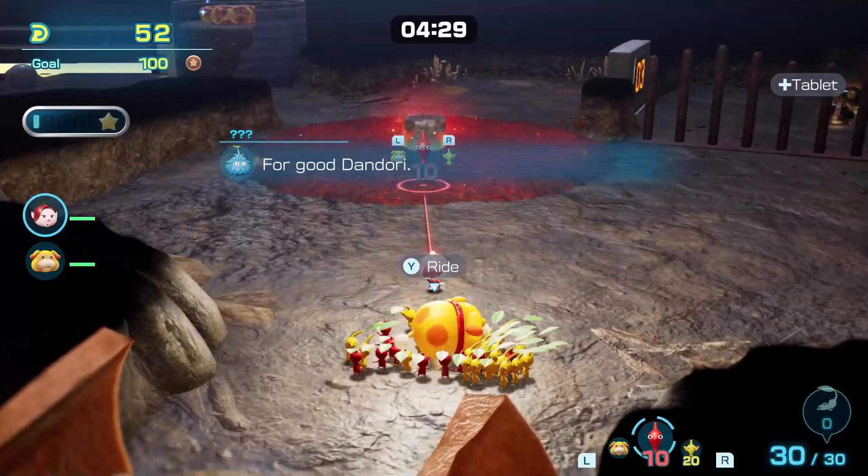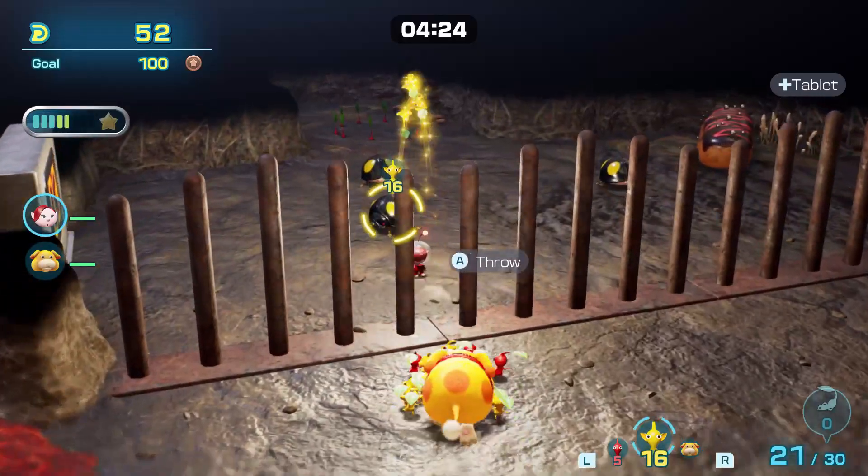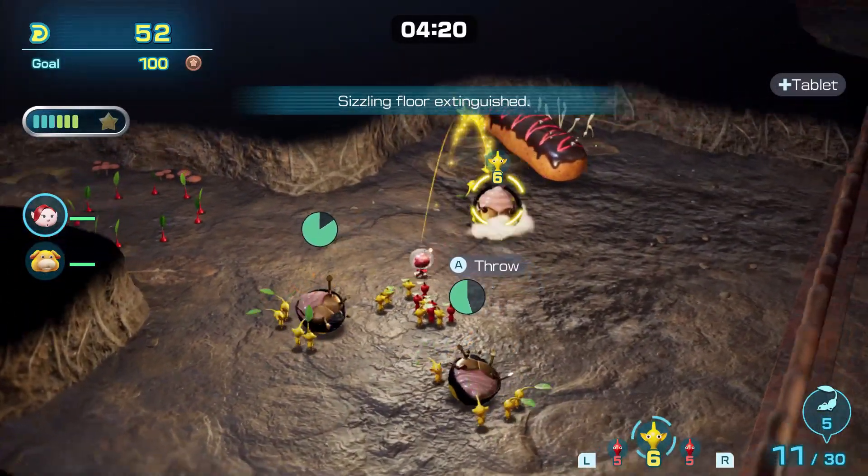Use red Pikmin to cool the lava, then go to the bars in front of some enemies and some red Pikmin to pluck. Go in and use yellow Pikmin only to defeat the three electric enemies to open the bars.